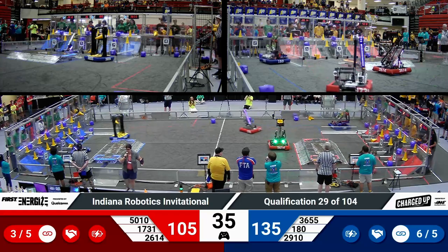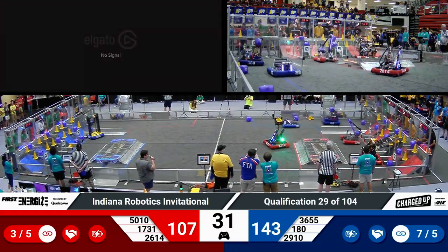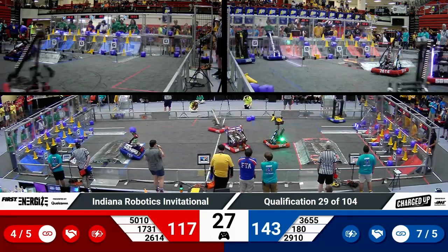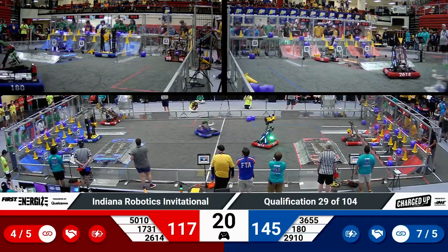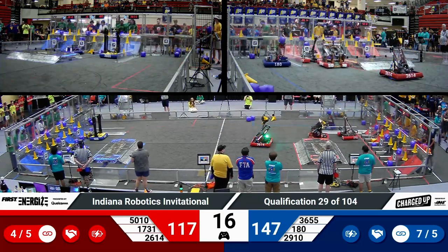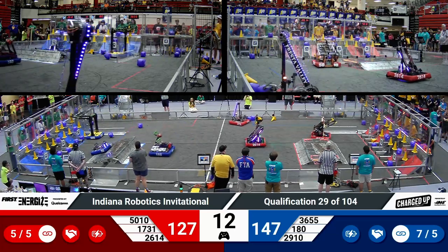Blue now has clinched their sustainability bonus. Red Alliance needs two more links in order to get it. Tiger Dynasty scoring another link for Red. As now we have less than 30 seconds remaining in the match. Blue Alliance is now leading pretty handedly by almost 30 points, with Blue trying to finish up their grid.